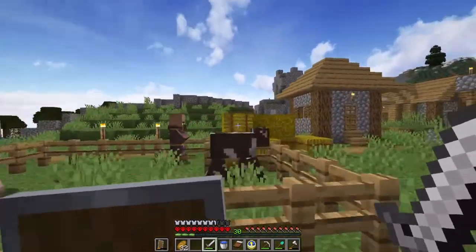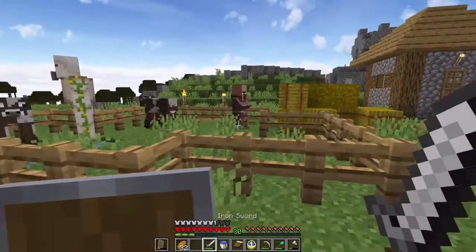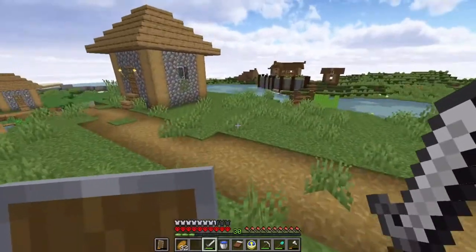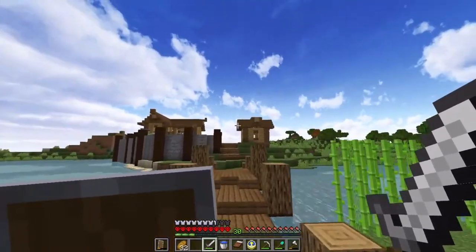We need to remove those hay bales, because our animals keep getting trapped in here. I don't understand how you guys manage to do that. Anyways, we still need to finish that roof, but I'll do that off camera — it's just a couple slabs on top.